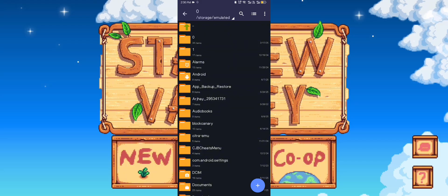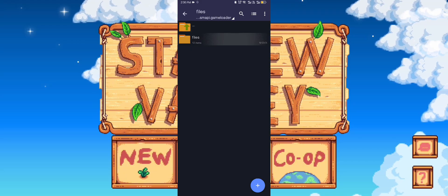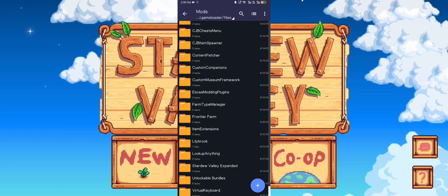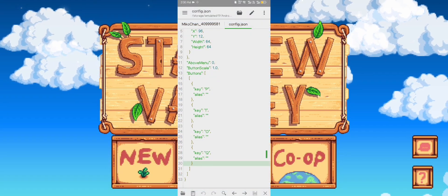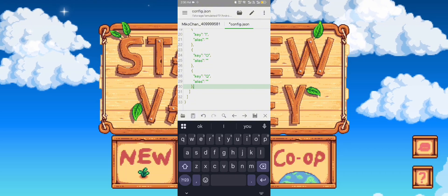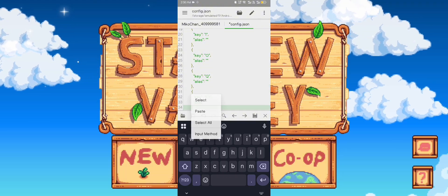Now we need to put F1 to our virtual keyboard. You can just replace the default letters to F1, but on my case I want to add a new key. I'll share it in the comments section.